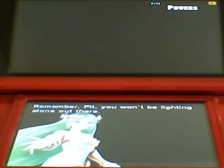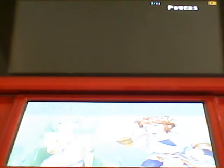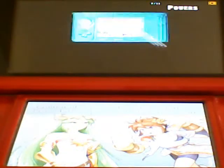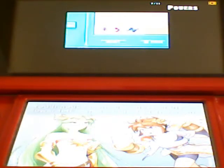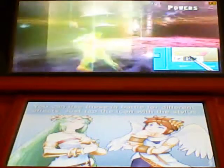Remember, Pit, you won't be fighting alone out there. You're going to send me a machine gun robot girlfriend? No — I'll be guiding you on your journey. That's manager speak for fighting alone. Anyway, let me explain powers to you. You'll notice icons in the lower left corner of the touch screen. You can use these in battle for different effects — just tap the icon with the stylus.